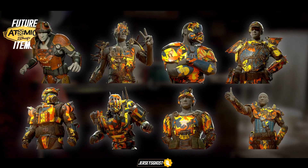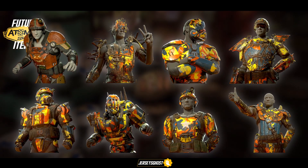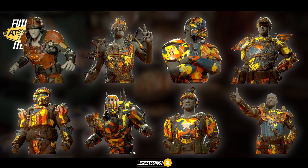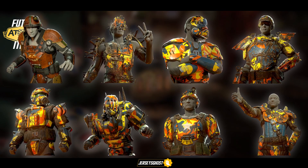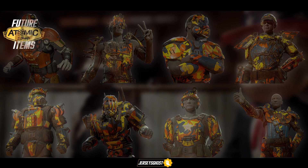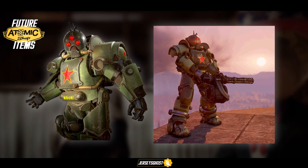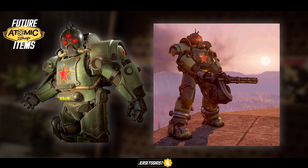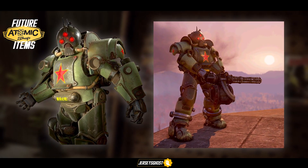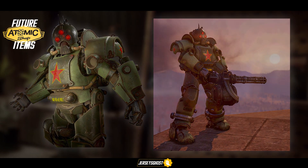We also have a gladiator costume and the glow-in-the-dark skeleton costume. As for armor paints, we have what seems to be a Halloween pumpkin skin for the combat armor, and a new camouflage color scheme applicable to all armor types including marine armor and robot armor — which I believe is a first, so I'll definitely have to get it for my marine armor setup. Looks pretty sick. As part of the upcoming communist bundle, we have a new power armor paint that converts your armor into this intimidating beast — not at all lore friendly, but still pretty cool to look at.